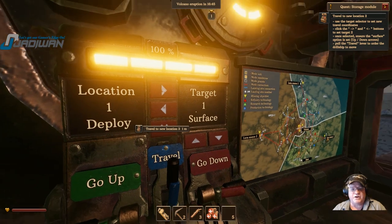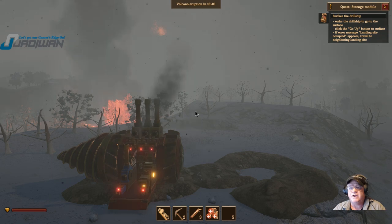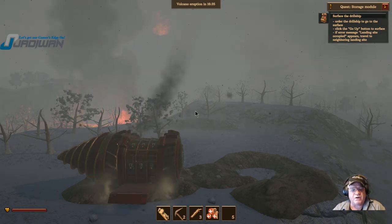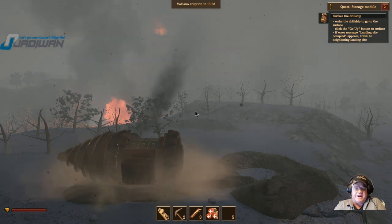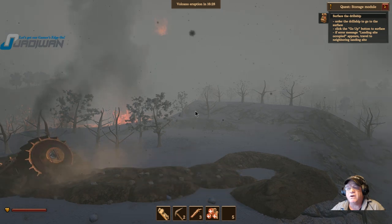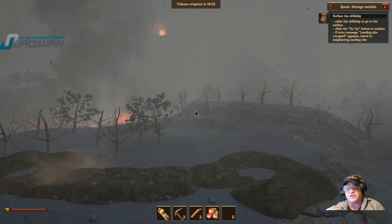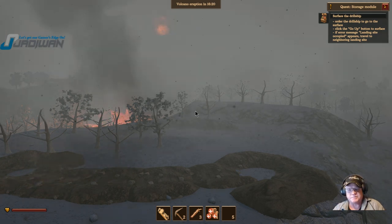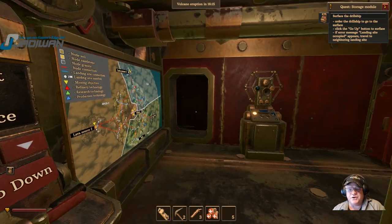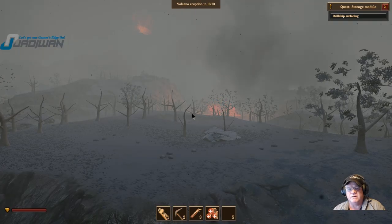It wants us to go to location two, so let's do that. It's a different location than where we're at right now — we haven't been there. If the ship doesn't go up, that means there's an enemy drill ship there. We're traveling to two. The drill ship is surfacing, so we're good to go — there's no enemy there.